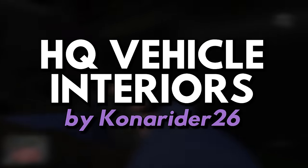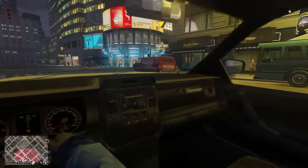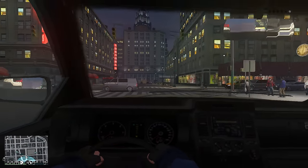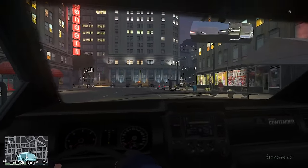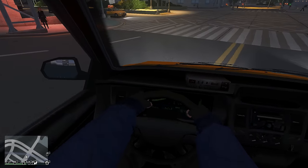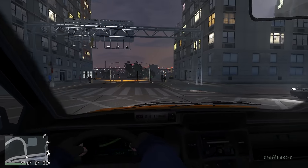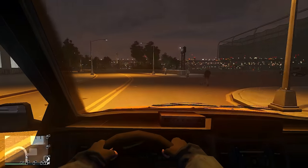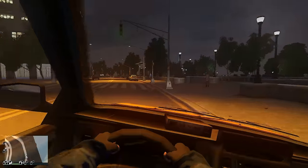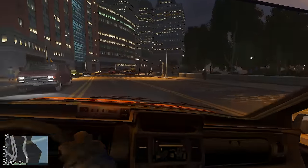Mod number nineteen: HQ Interiors for All Vehicles by KonaRider26. Another great feature from GTA 5 is the high quality interiors for vehicles, especially in first person mode. GTA 4's modding community has always loved the first person mod, but the downside was that vanilla GTA 4 vehicle interiors are completely low resolution. This mod fixes that completely, making first person driving in GTA 4 a possibility with higher quality vehicle interiors.